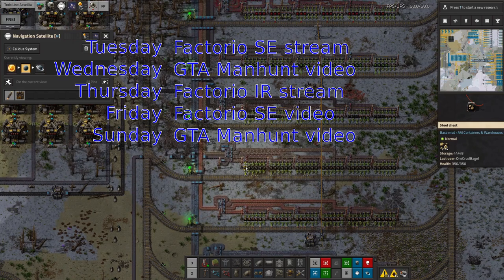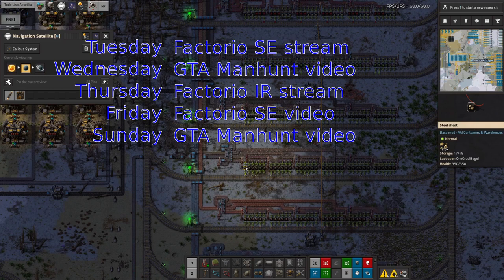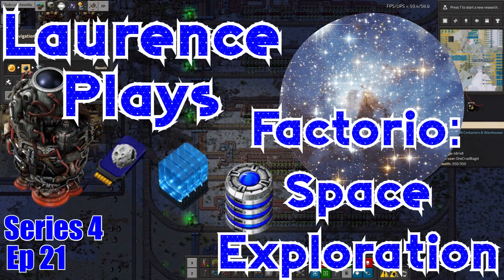We have Industrial Revolution on Thursdays with a group of my friends — we've just about got artillery up and running, and we're also starting to build a new mall system based around logistics spots, which isn't something I normally do. GTA videos are coming out a couple of times a week as well. I released a video last Saturday about how I've sold my RX8 and how sad I am to see it go — I got very emotional making it, so I'd recommend watching that. This has been Lawrence Plays Factorio Space Exploration — don't forget to like, subscribe, and comment, and I'll see you in the next one. Thanks for watching.